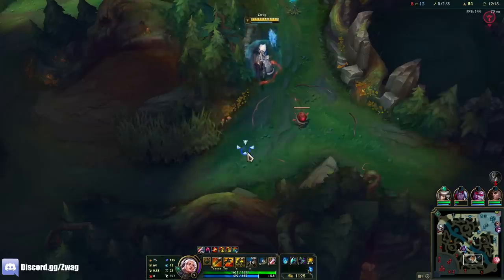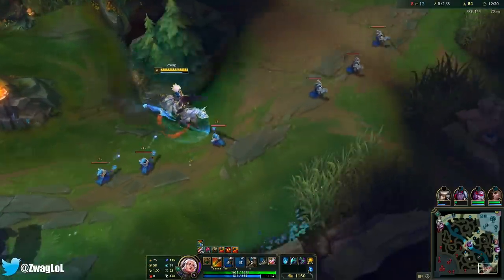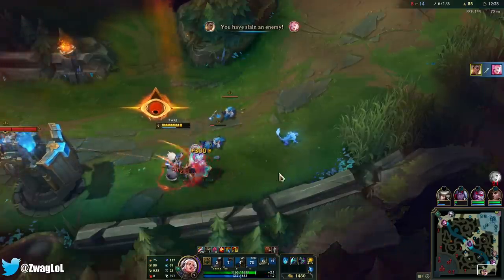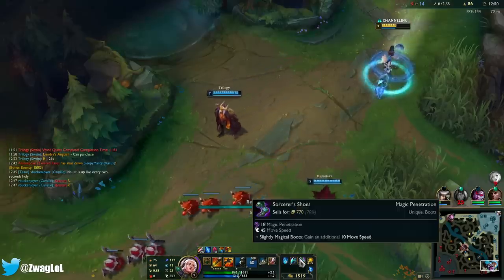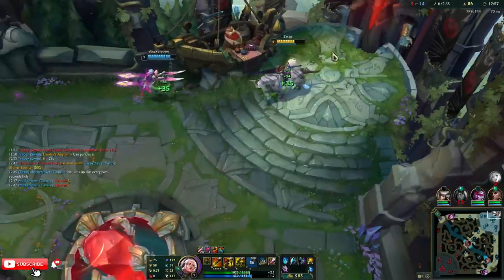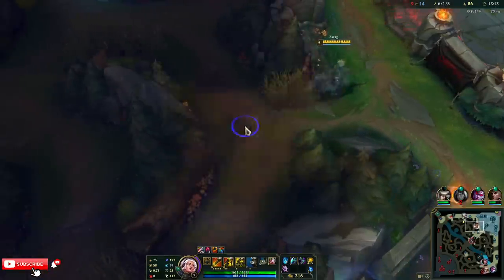Why do I walk around like I have a saggy diaper? Who designed this champion? And who fixed this champion without changing the diaper? I think I can kill her. Wait — I have 400 move speed when I'm dismounted! I think you get move speed when running to any ally. So yeah, I'll do Shadowflame, Deathcap, just try to burst. I am indeed doing damage.